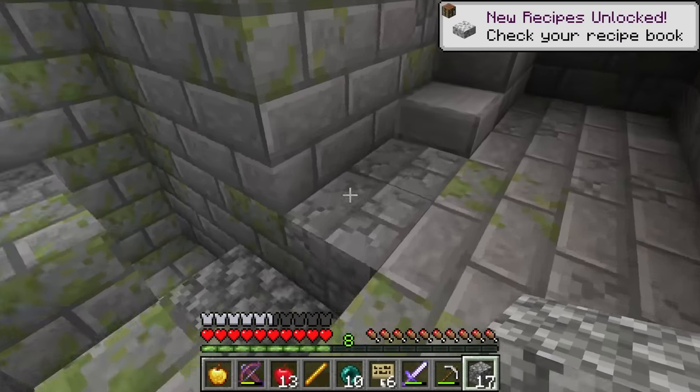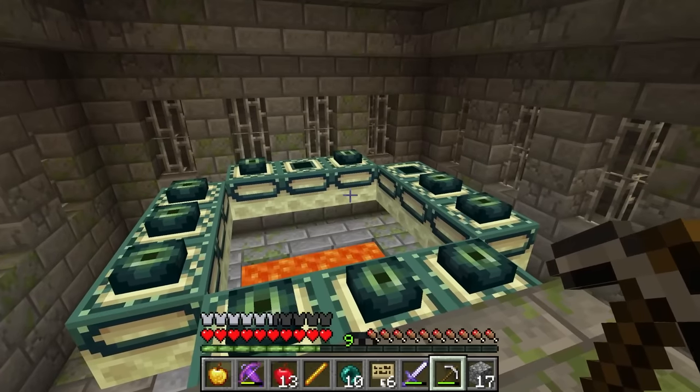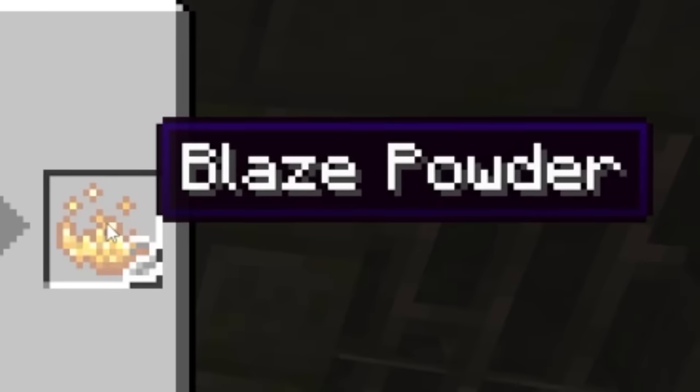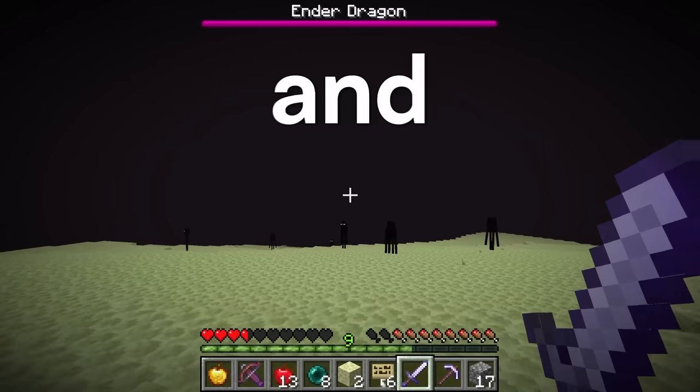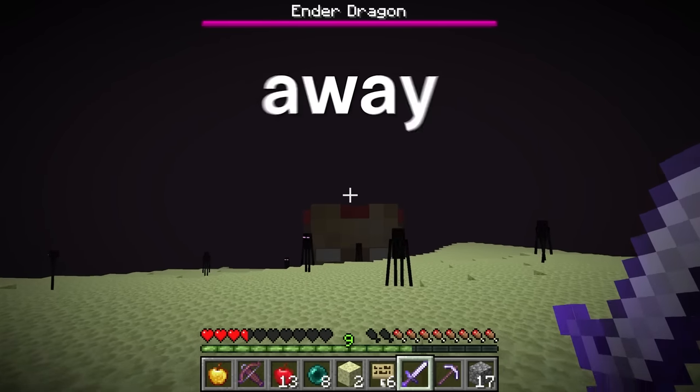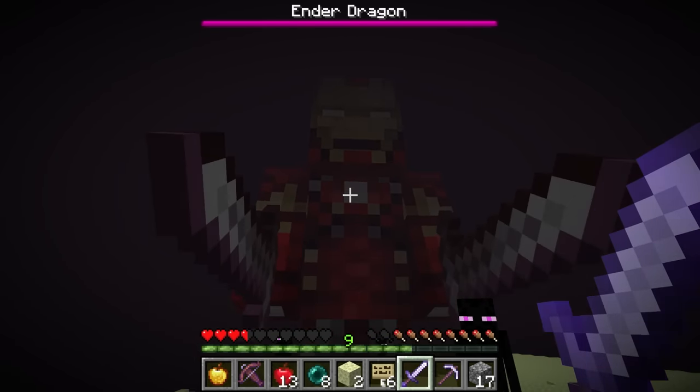He dug straight into a stronghold. And on top of that, the end portal only needs two more eyes of ender. But wait — when did the speedrunner get this blaze rod? He makes blaze powder and crafts an eye of ender, completes the portal, and enters the end. Maybe the speedrunner could have gotten away with cheating. But when they're in the end, they walk to the edge of the island, and they find... Iron Man?